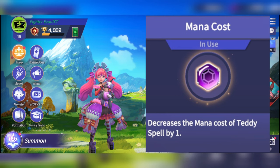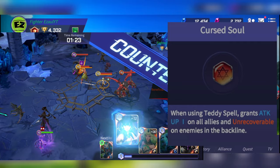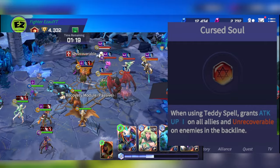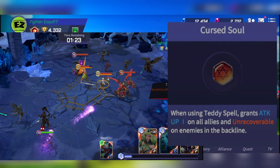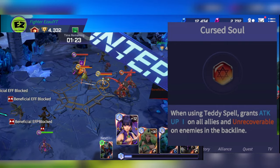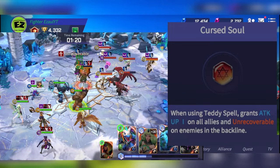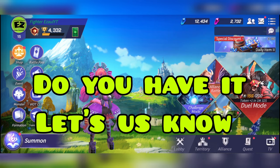The legendary stone, if you're lucky enough to have it: when using the Teddy Spell it grants attack up one on all allies and makes enemies in the back line unrecoverable. This is by far her best stone. Not only does it increase her own attack and allies' attacks — meaning when Teddy is freed it does more damage — but the back line enemies are unrecoverable, so even if someone cleanses the Teddy Spell they don't heal any health, still take damage, and are stunned.